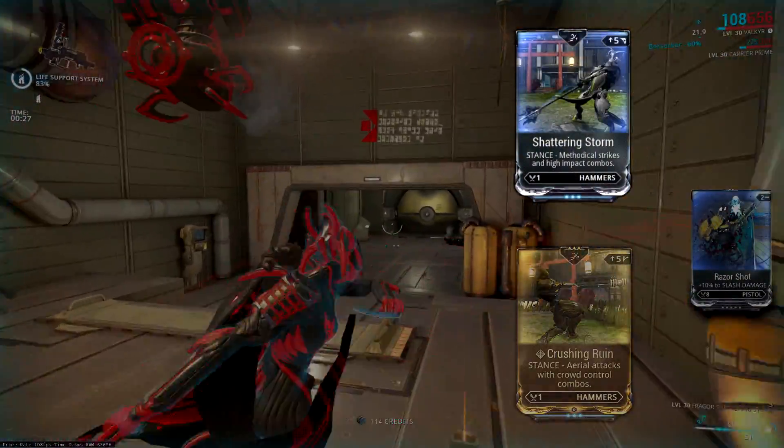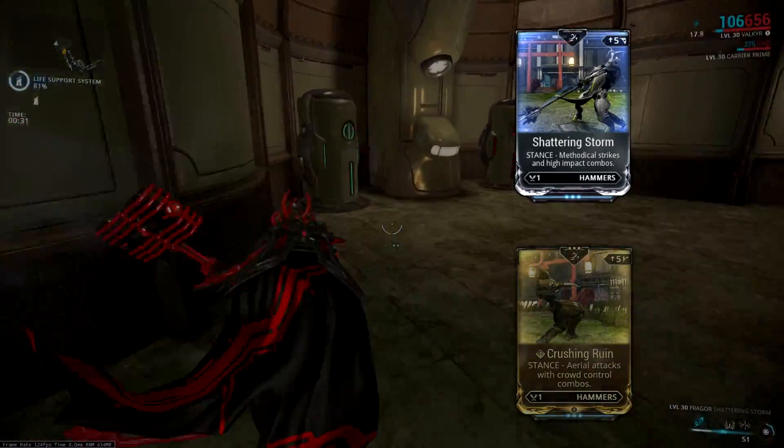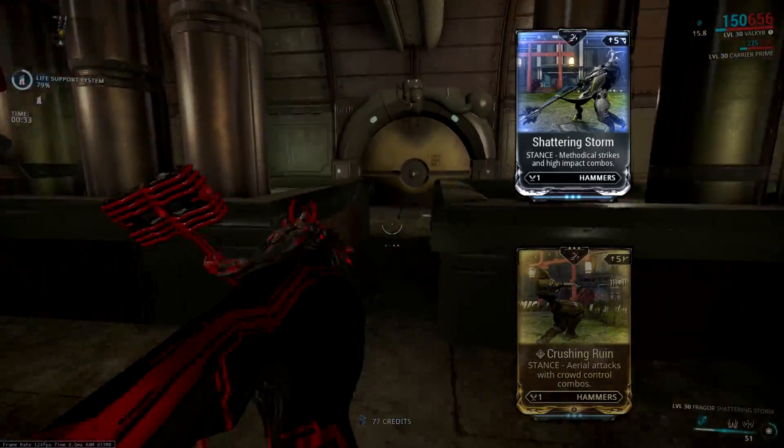Let's start with Shattering Storm, which is described as a stance with methodical strikes and high impact combos. It has a D-polarity, which matches the Magistar.